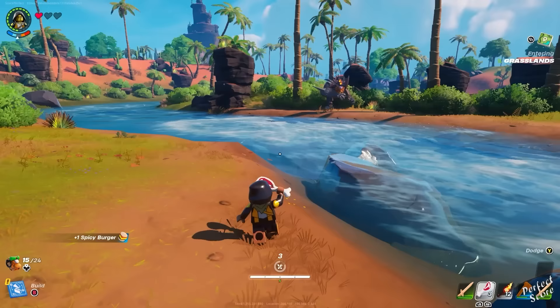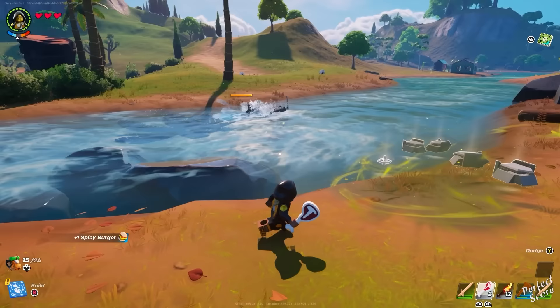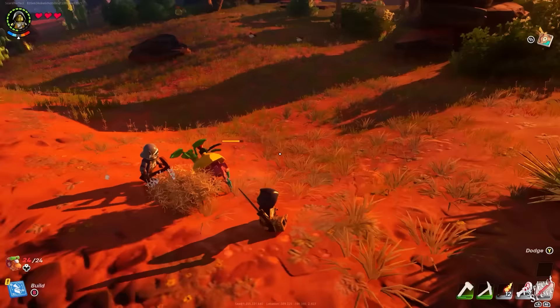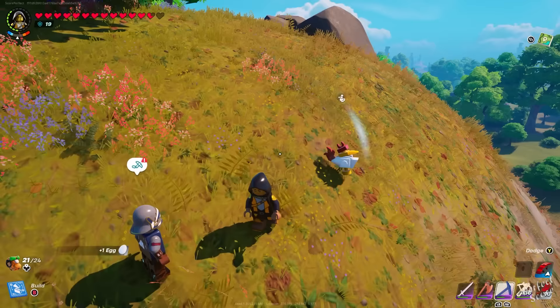Especially early in the game when your weapons aren't that great, you can use water to kill enemies. Brutes, wolves, and rollers have a tendency to lunge toward you — if you find them near water, they'll go in and immediately get eliminated, letting you easily pick up their loot. If you're looking for sand rollers but can't find them in the desert, check the shore. Just stand in the water, make them come toward you, and pick up their loot.